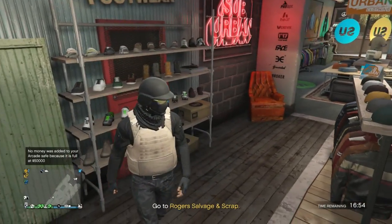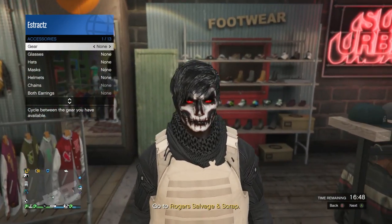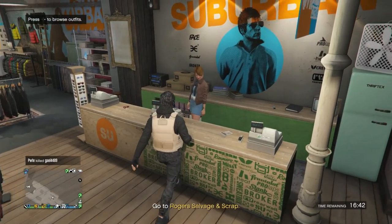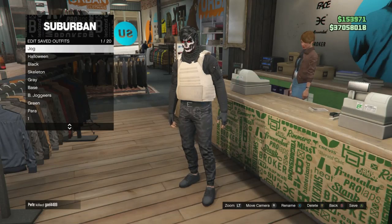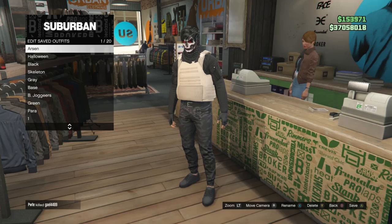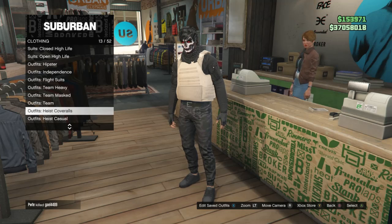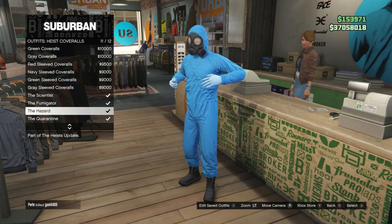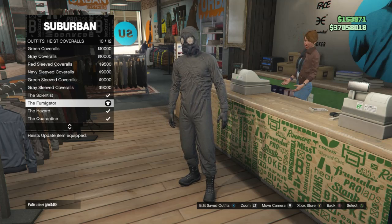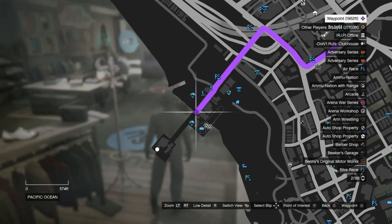After your outfit looks like this, go up to the front counter and save this outfit on slot 1 or slot 20. Once you save the outfit, back out of edit saved outfits and scroll down to heist coveralls which is on slot 13. Click on heist coveralls and scroll from slot 9 through slot 12 and select one of the outfits with the toxic mask. After you select one of those outfits, back up to the front counter and head to the pier so we can do the telescope glitch.